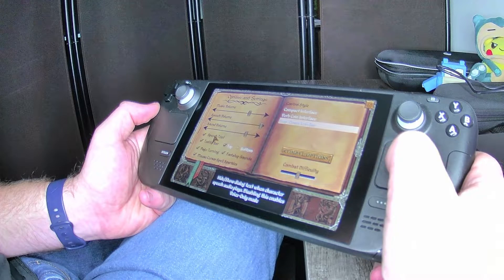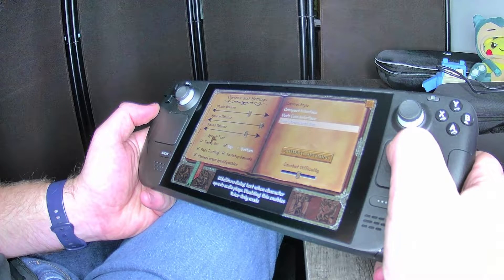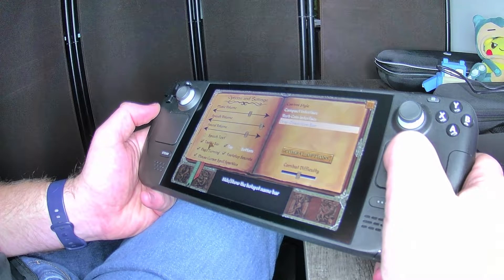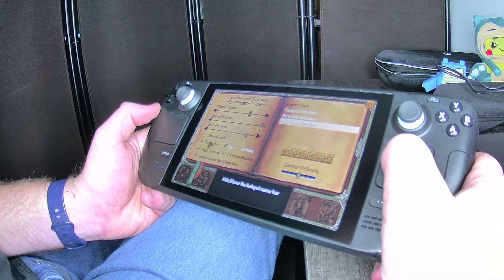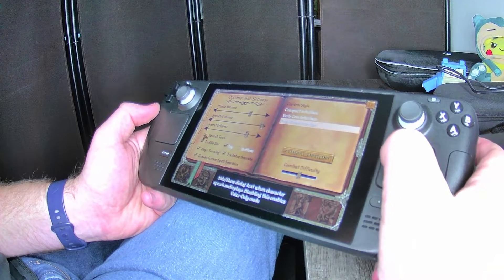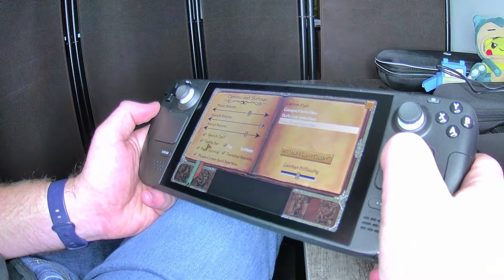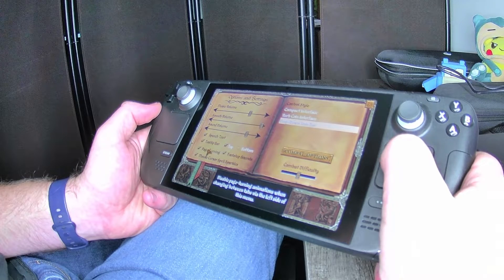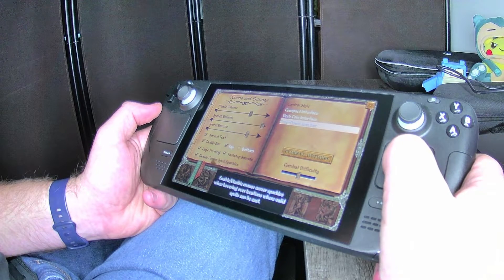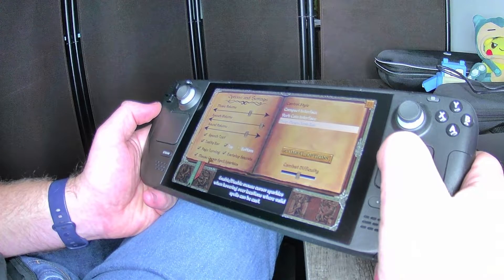Enabling this allows voice-only mode. I want to see speech text. There's a tooltip option — hide/show the hotspot name bar. There's mouse cursor spell sparkles — you can disable mouse cursor sparkles when hovering over locations where valid spells can be cast, so you could get rid of that.